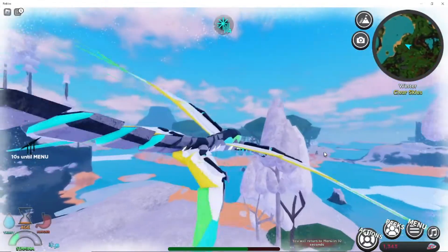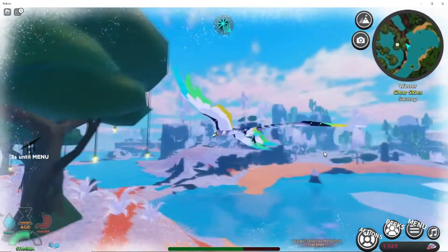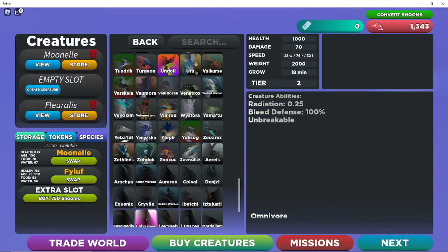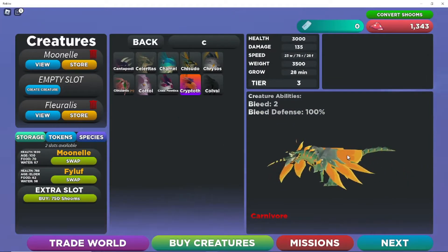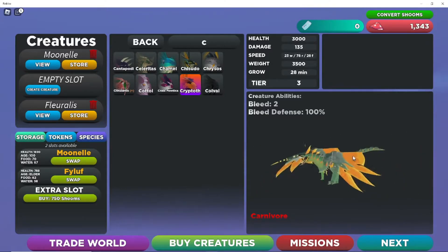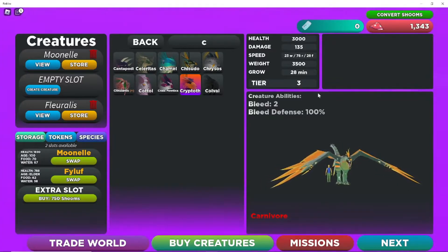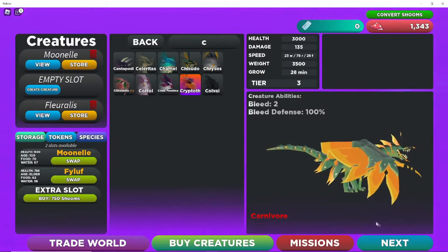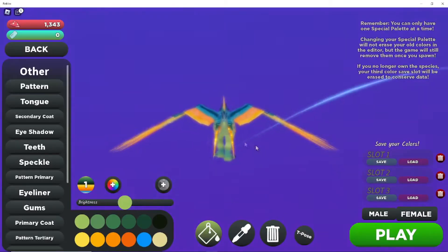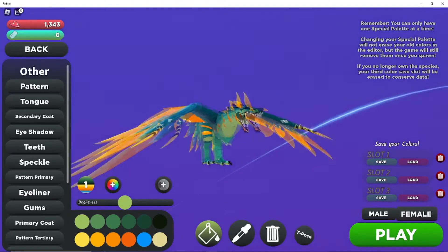I'm going to check out the other creature. The other creature — I don't know the name — but it's like a robot parrot looking one. That one really has no special ability. Oh wait, this one can also go on walls — they can both do that, I kind of forgot. It's like a robot bird — kind of just looks like a monster bird to me, but it is a carnivore. It has some bleed defense. Grow time is 28 minutes, so a lot more than the other one. Male has the antenna, female doesn't.